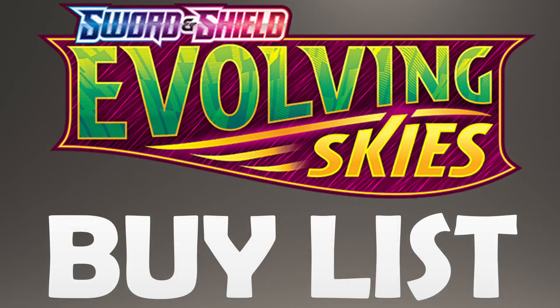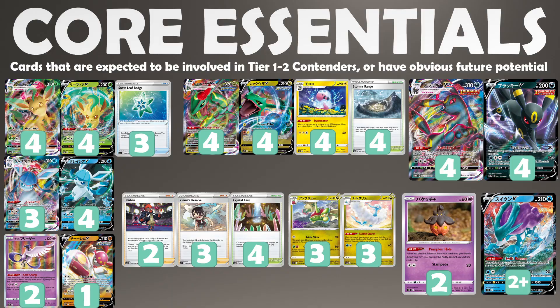For today's video, I'm going to be going over my Evolving Skies buy list. We've already done a ton of content on Evolving Skies — there's a set review, a tier list, impact of rotation, all that sort of stuff on the channel, so make sure you go ahead and check that out. But today we're going to be talking about what I believe are going to be the core essentials: cards that are expected to be involved in tier 1 or 2 contenders, or have obvious future potential.